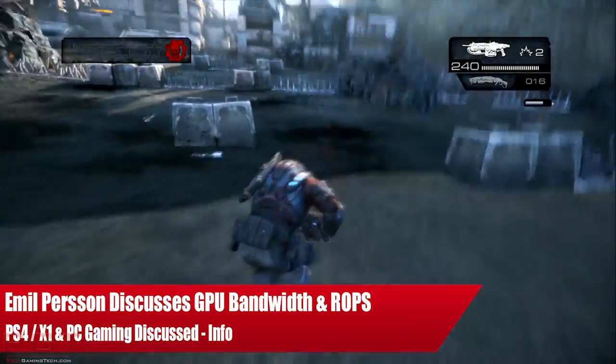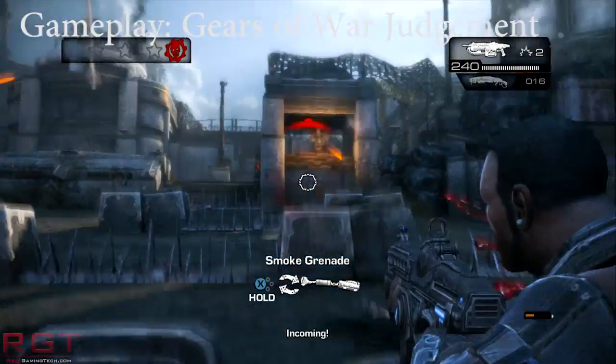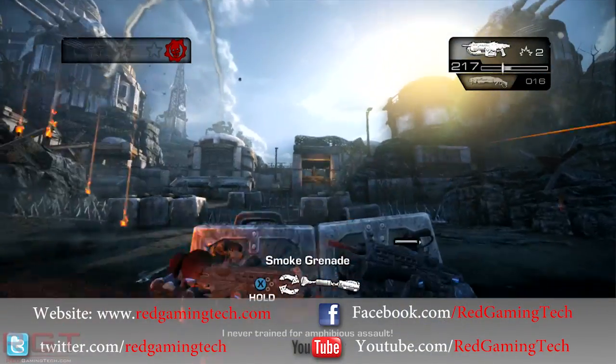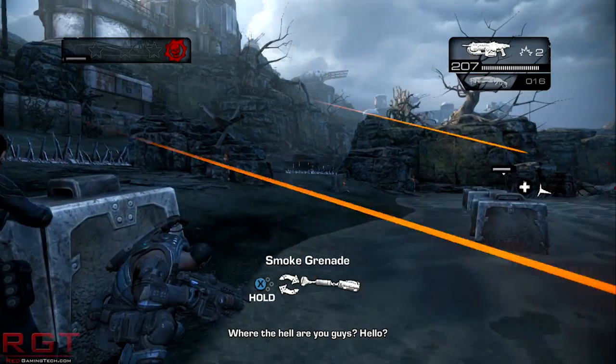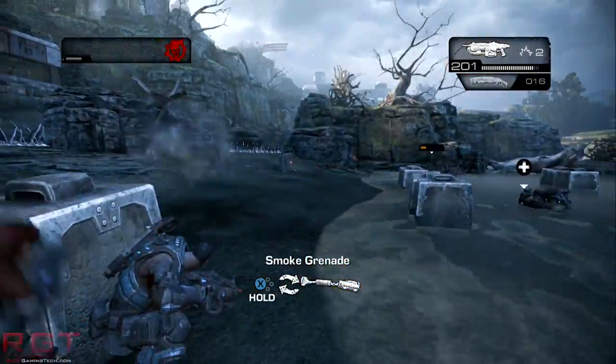Ladies and gentlemen of the ShrekGamingCity.com video, let us discuss a recent presentation held at GDC 2014 by Emile Pearson. He's the head of research at Avalanche Studios, and he spoke heavily about low-level shader optimization for next-generation consoles, DirectX 11, and much more.